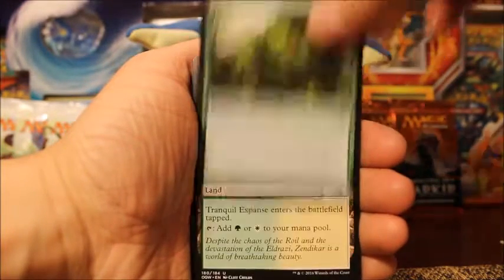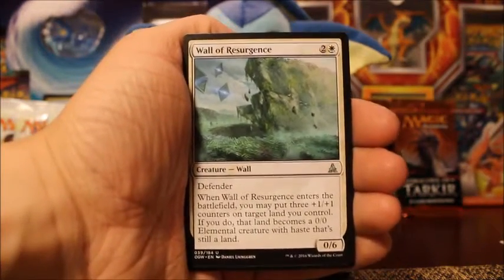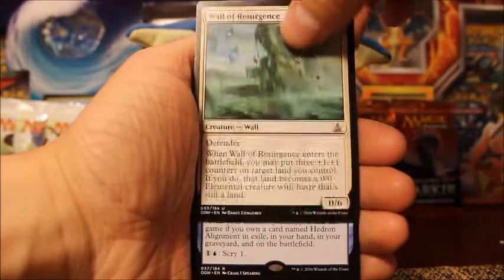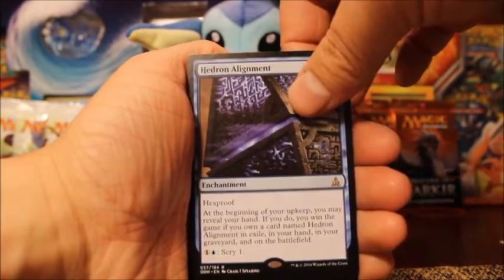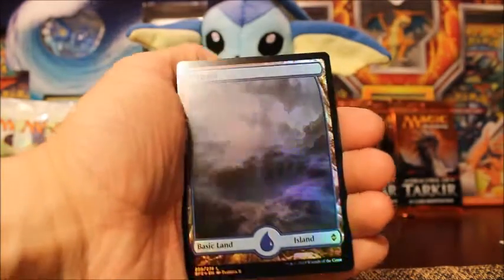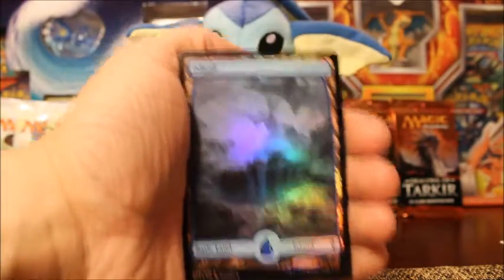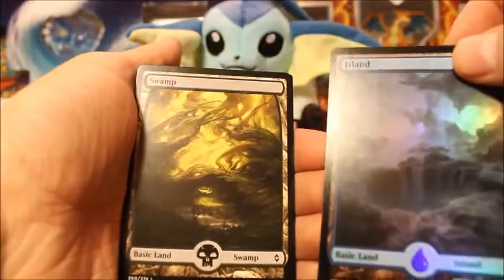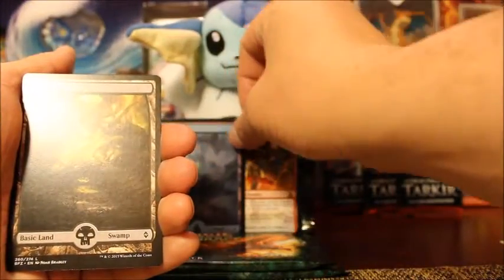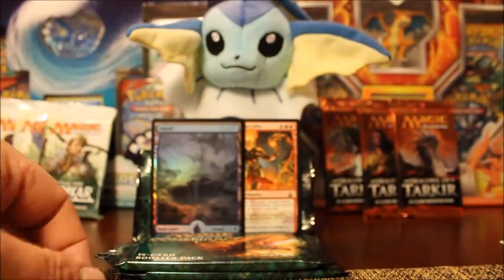For my uncommons we have Seed Guardian, Tranquil Expanse, and Wall of Resurgence. For my rare: Hedron Alignment — very nice, that's an enchantment. Then we have a Foil Full Art Land — I don't know how rare those are, but I know those are probably worth something just in my experience. And we get the Full Art Swamp, so I'm putting that in the back. And then Night Ally for my token.